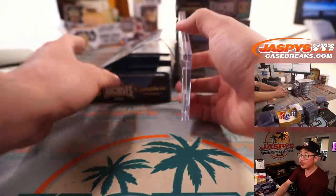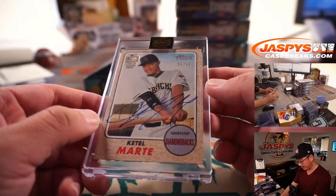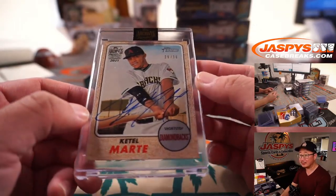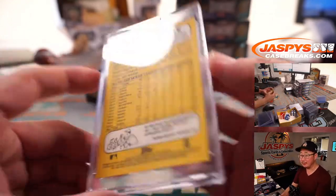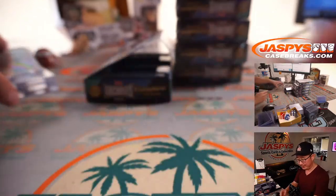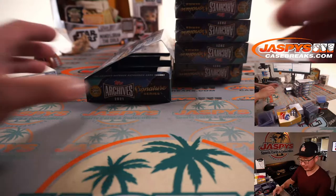Next up is Ketel Marte, 29 out of 36. I need him to stay healthy for my fantasy baseball team — and he's healthy, he's pretty good. Ketel Marte is going to go to John M. again.